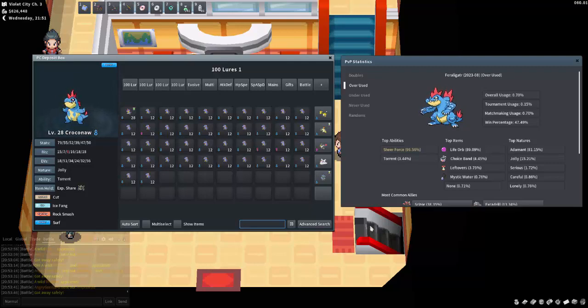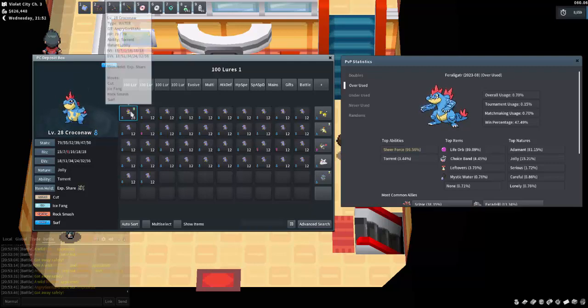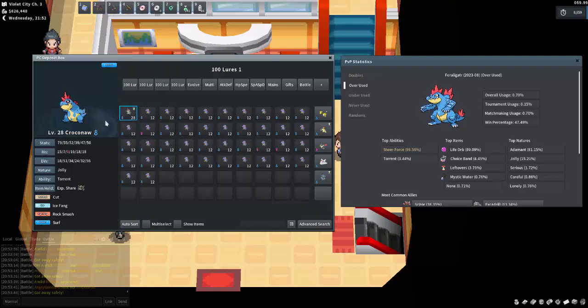So we've now used 100 Lures, and here are the results for Totodile. I do have this Croconaw in here because I did start the 100 Lures, then went off and did the story mode, but I needed to get Feraligatr for my OTs for the Pokédex, so I'm counting it because it was part of the original 100 Lures. Overall we have 42 Totodiles, which means it takes roughly two to three Basic Lures in order to obtain one Totodile.